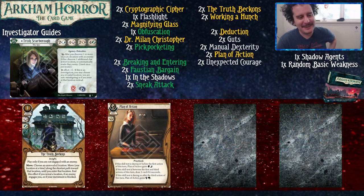The Truth Beckons is a one-cost event that commits for an intellect and an agility. It allows you to move to an unrevealed location — you move one location at a time along the shortest path toward that location until you enter it. This effect ends if you reveal a location, if an enemy engages you, or if your movement is blocked. It's a way you can go around the map quicker if you need to. Importantly, you can't play it if you're engaged with an enemy, which luckily with Trish isn't usually a problem.